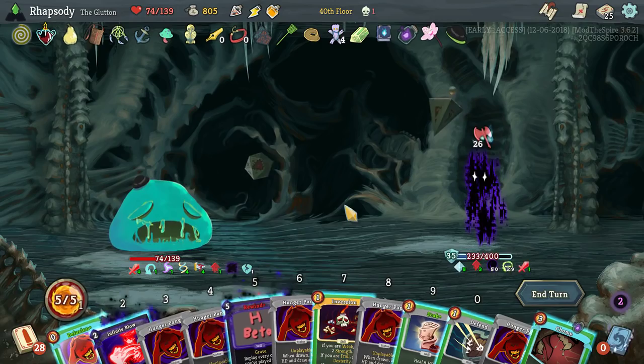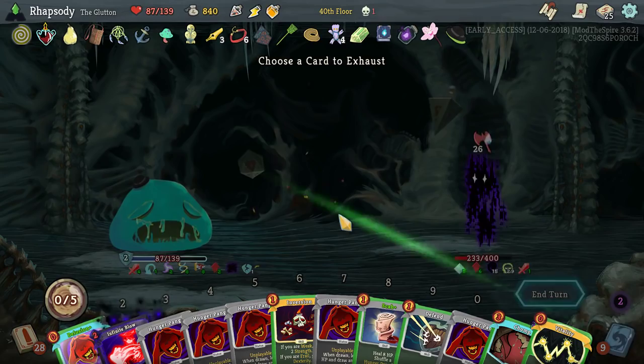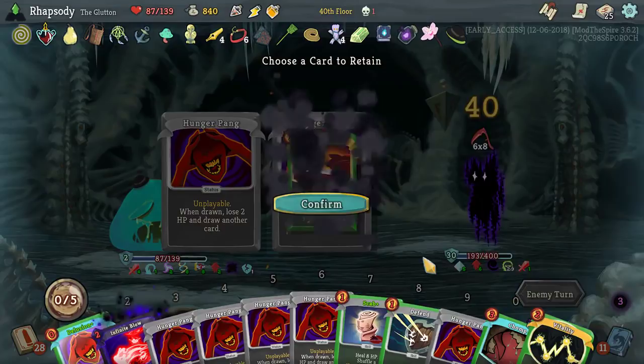I'm just going to play Rewind. Uh-oh — that was a bad move. Choose a card to exhaust — sure, get the inversion out of the deck. Choose a card to retain — it's going to be Delusion, right?